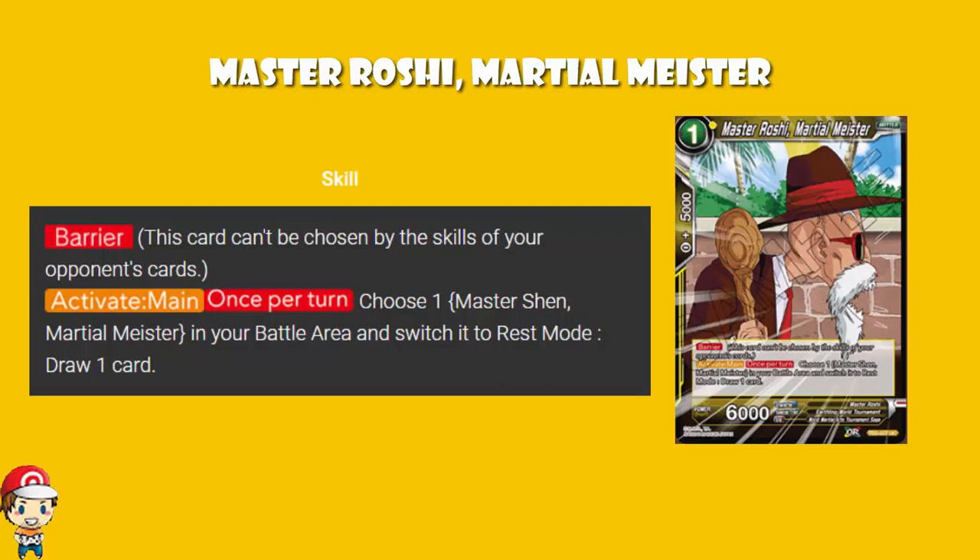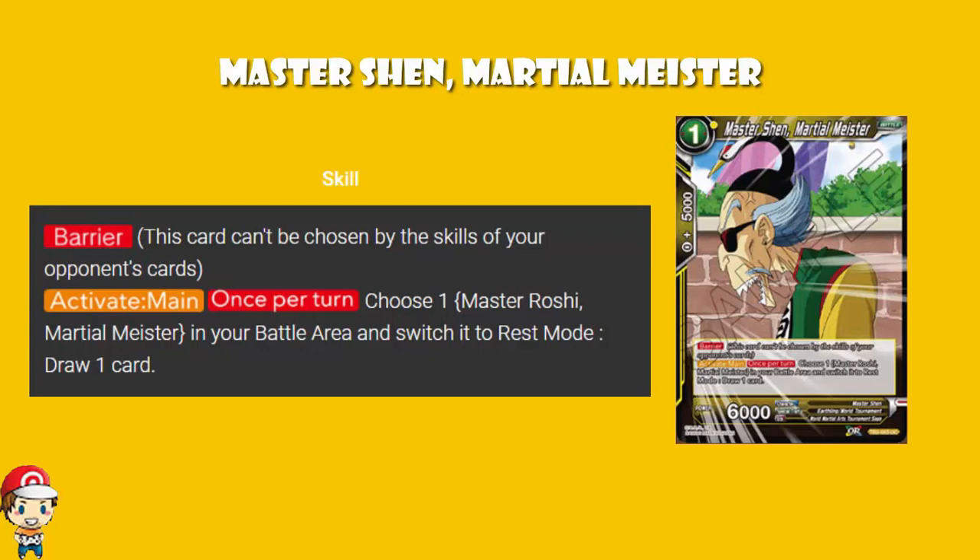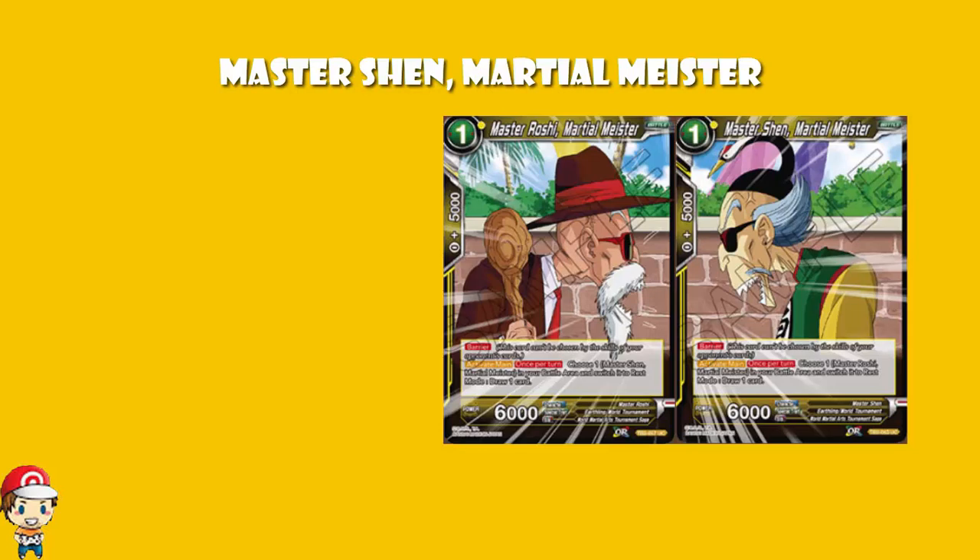What does the other Master do? Well, Master Shen, Martial Meister is again a one cost yellow with 6,000 power and 5,000 combo. It's got Barrier. And once during your turn, you can choose a Master Roshi in your battle area, switch it to rest mode, and draw one card. So there are a bunch of one cost cards that let you draw extra cards. That, ladies and gentlemen, is kind of funky.